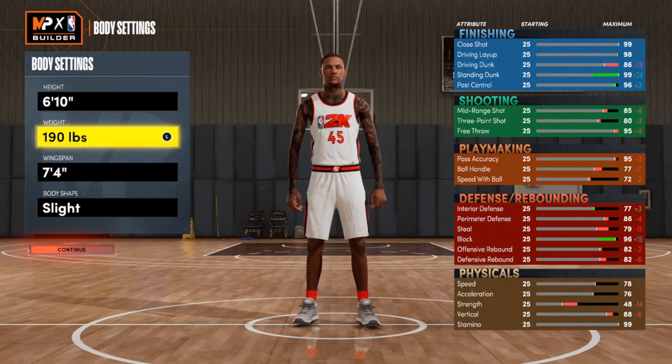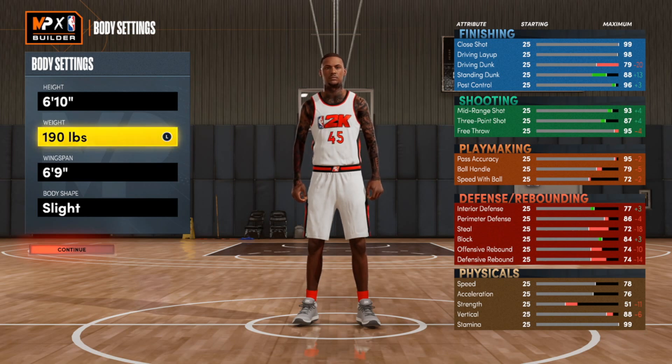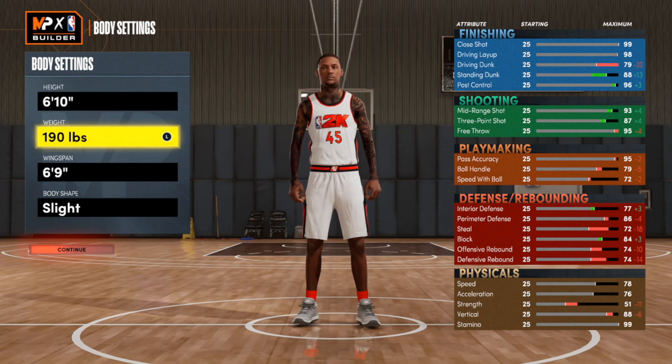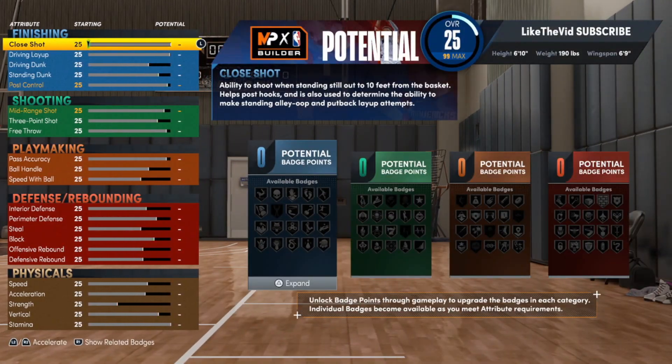You came here for this KD build. After doing all the glitch stuff, you can take the wingspan down to 6'9". The height and weight should already be set. This is what makes this build so different — it gets Gold Dead Eye. A lot of other 6'10" builds can't get it, but I did the glitch in such a way so y'all could get Gold Dead Eye. Before we get into the build, make sure you bless me with a like and subscribe.